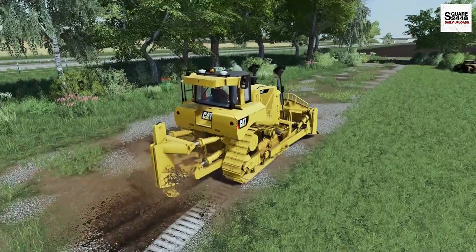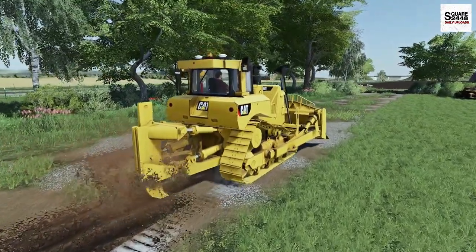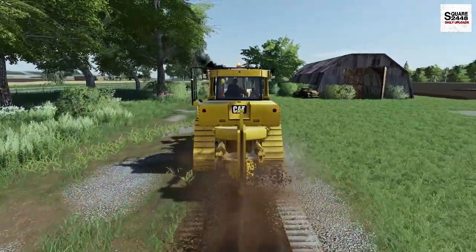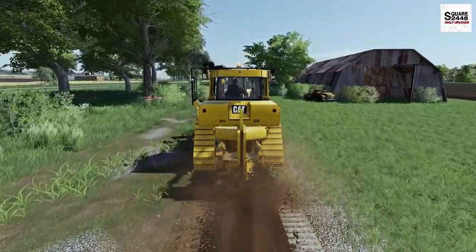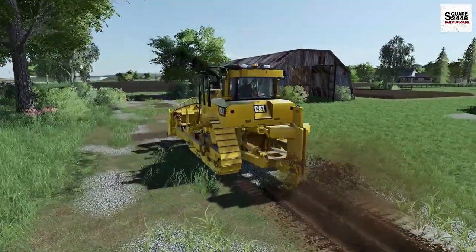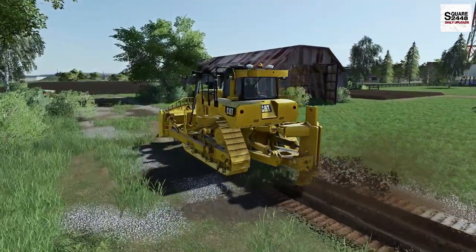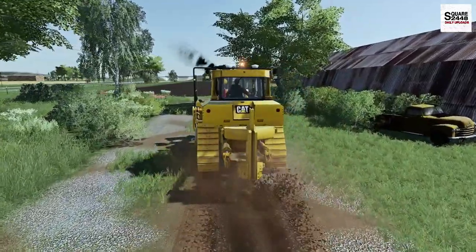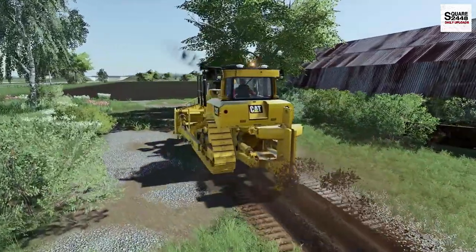So mainly today we'll be using the back blade here — we'll lift that up and get to ripping. Look at this, this is so sweet. Probably four or five passes is all we really need. I was thinking we could do this with a wheel loader, but there's just so much that needs to be ripped up and the dozer will do the job.